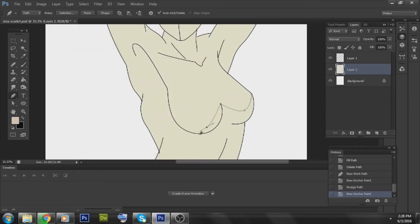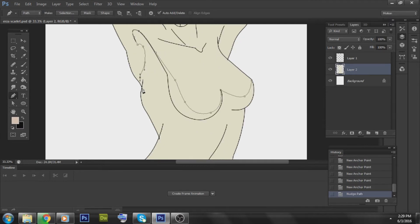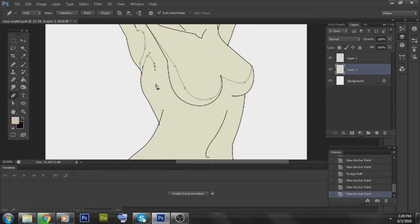After that you just have to pick your pen tool and you basically trace it, and you get your base. Once I'm done tracing it, I'll basically just fill it with a skin color. Doesn't matter if the skin color is accurate or not, cause I can just change that later, and then I start working on the shading.